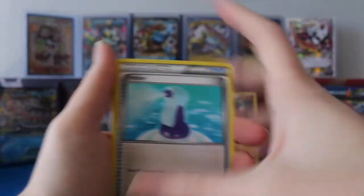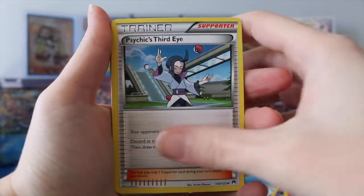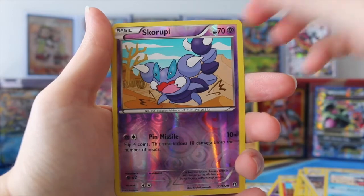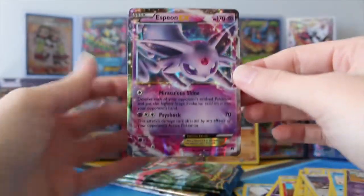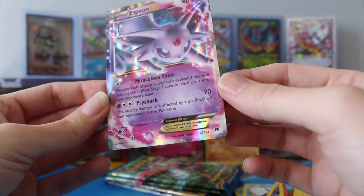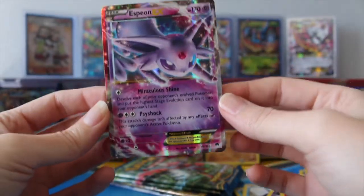So we have a Potion, Palpitoad, Psychic's Third Eye, Electabuzz, Froakie, Rattata, Kricketot, Shellder. Our Reverse is a Skorupi. And our final card of this pack is — there she is! Oh my gosh! The Espeon EX that I have been looking for. This one is looking better than that Togekiss around the edges.